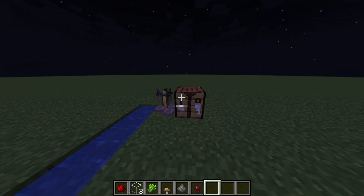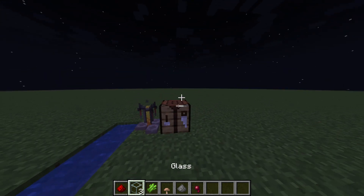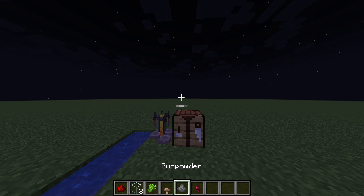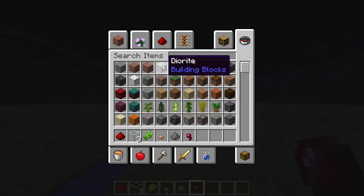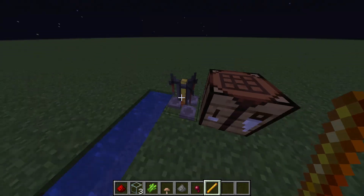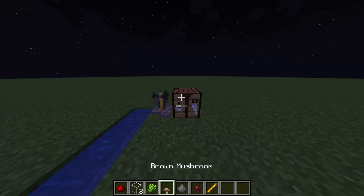To make the splash potion of weakness, you're going to need to collect these items. The first thing you need is some redstone — we'll talk about that later. You're going to need three glass blocks, one sugarcane, one brown mushroom, some gunpowder, a spider eye, and one single blaze rod.